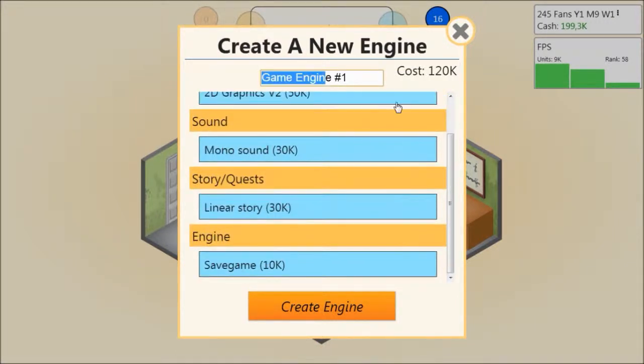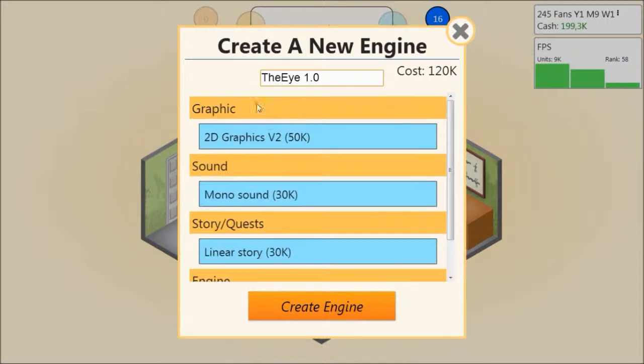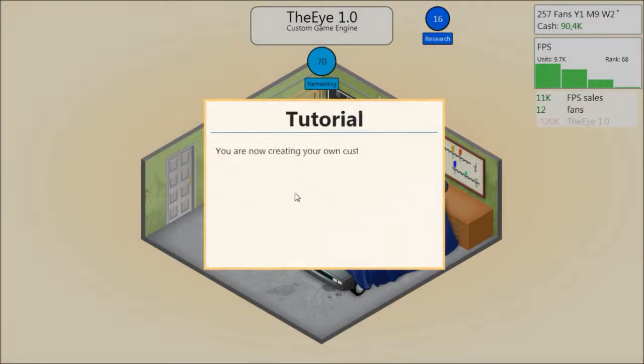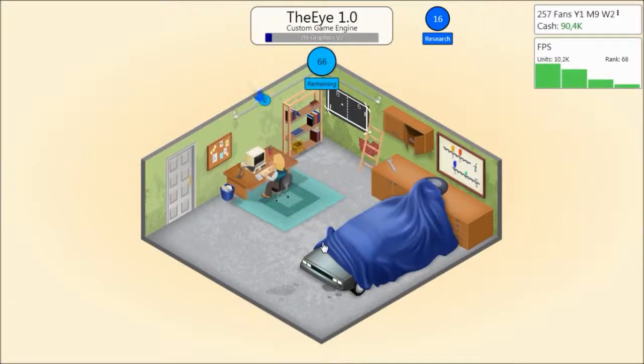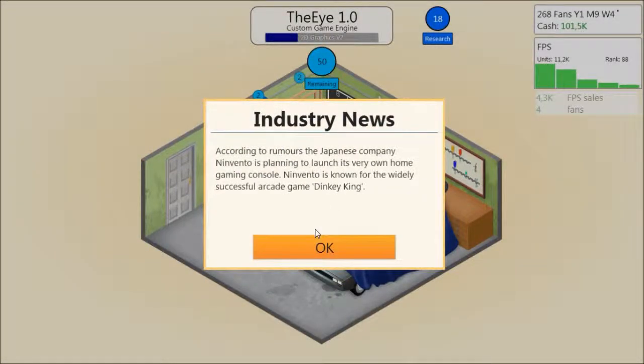You're now creating your own custom game engine. Once it is finished, you will be able to use it when creating new games. It also gave us some research points, which is nice. I'll probably have to create another engine before I can really get going. So it will be interesting.